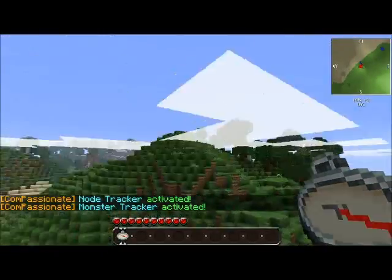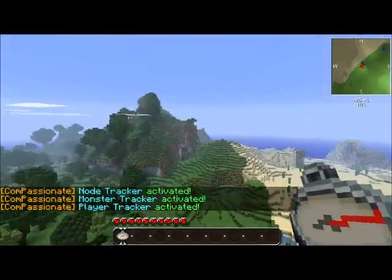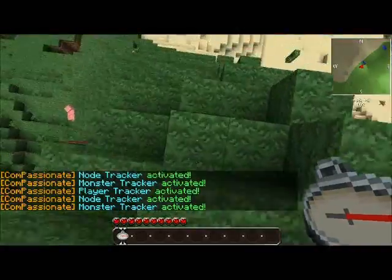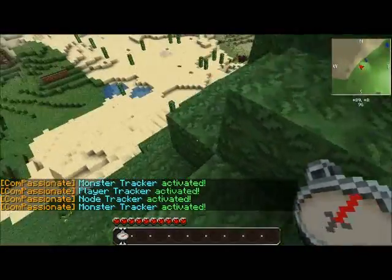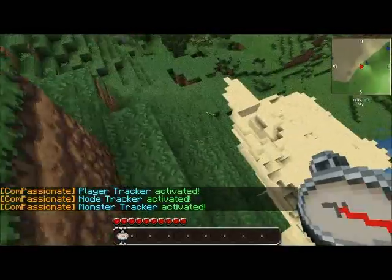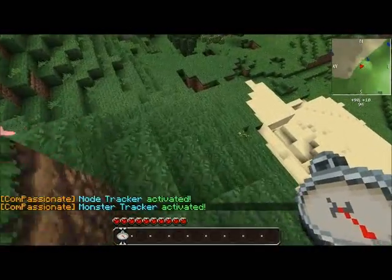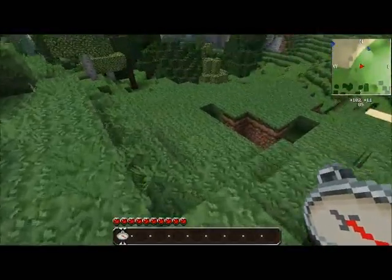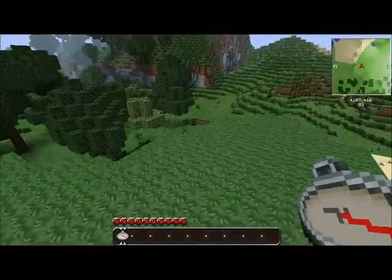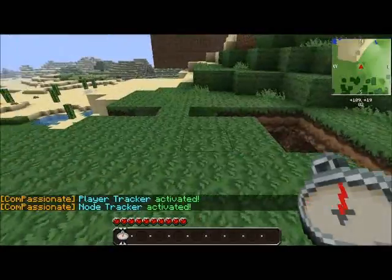Now, you'll remember that if you right-click with the Compass in your hand, that is how you cycle through the Compass modes. You have Node Tracker, which is Waypoint Tracker. You have Player Tracker and Monster Tracker. Player Tracker and Monster Tracker are more or less the same, but I have added a few new features to make them much more convenient, so let's go ahead and show those off.